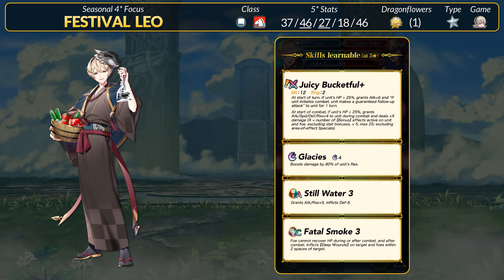For stats, Leo has 37 HP, 46 attack, 27 speed, 18 defense, and 46 res. He has attack and speed super boons, basically following the stats from his last alt. It's a fairly popular spread: high attack and res, mid-link speed, and awful defense as the main stat.